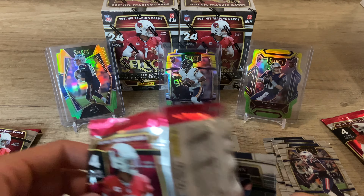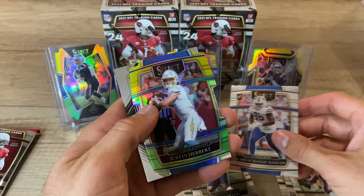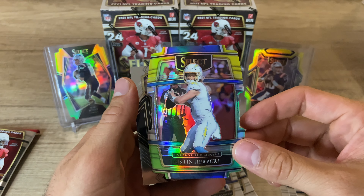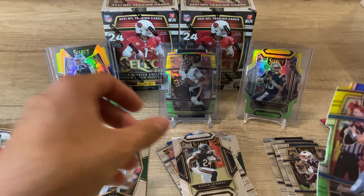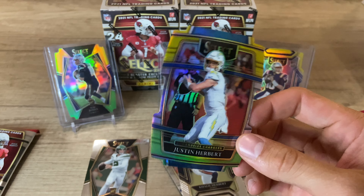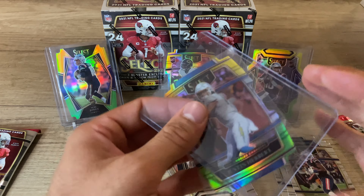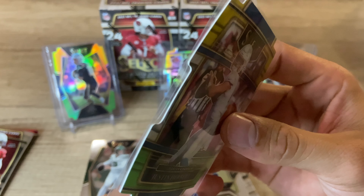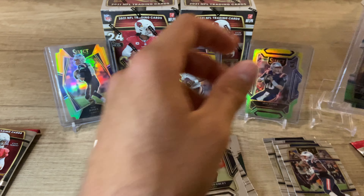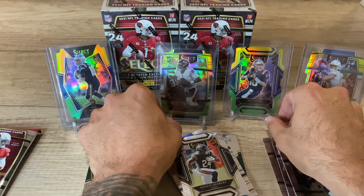Let's open — we're only halfway through this blaster. Nico Collins, Boogie Basham, Justin Herbert — wow, for the Chargers, love it, absolutely love it — and then Khalil Herbert. We're going to sleeve up the Justin Herbert for my Chargers, that'll go for the PC. 100%, don't hate that card at all. We'll sleeve that guy up too and put him next to the Mac Jones. So far, good first box for sure.